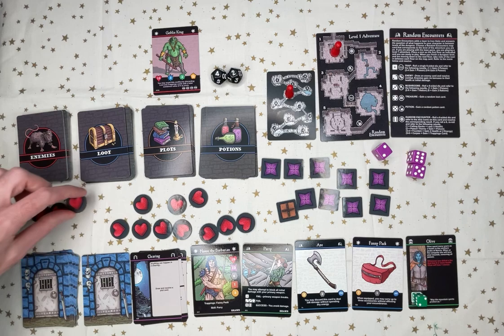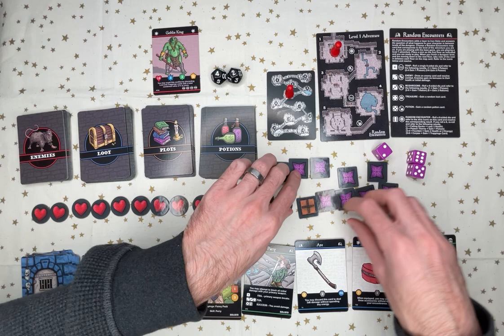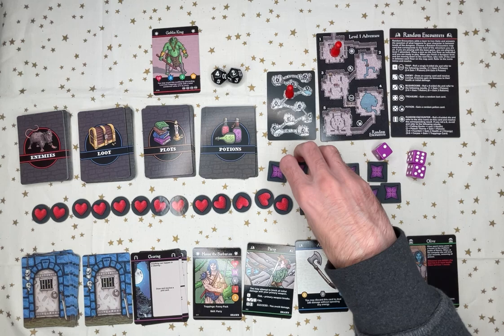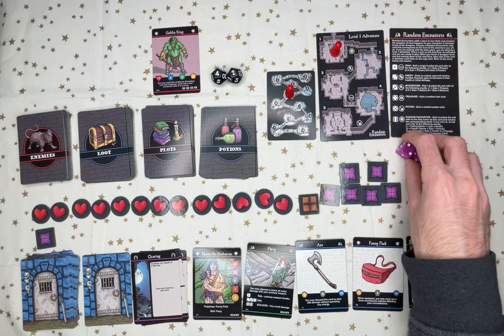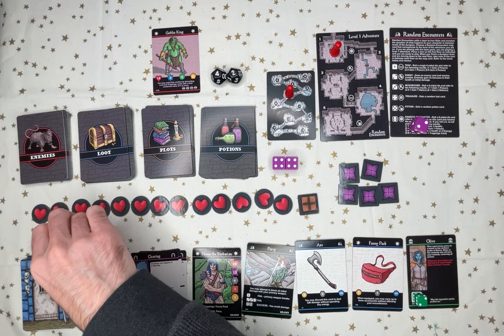The interesting thing about this game is you can't run away — you just have to keep going. It's all about how much energy you use. He has six health left, so I'm going to spend two energy to roll two dice. I get an eight, and that defeats him. Yay!